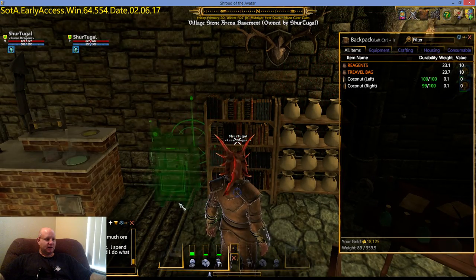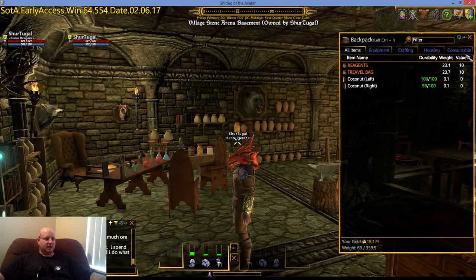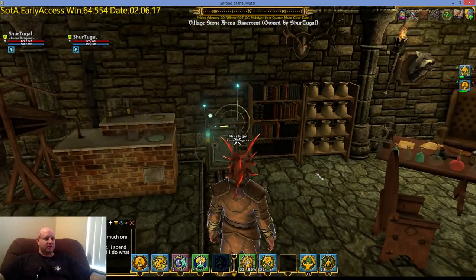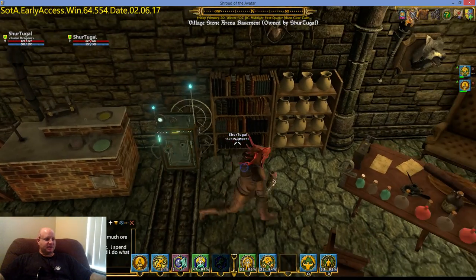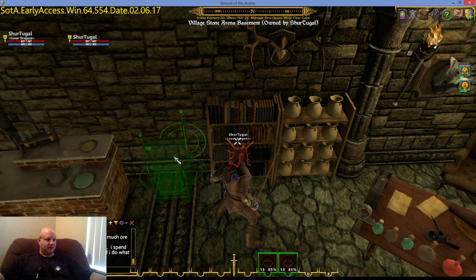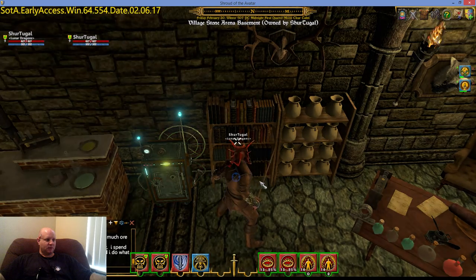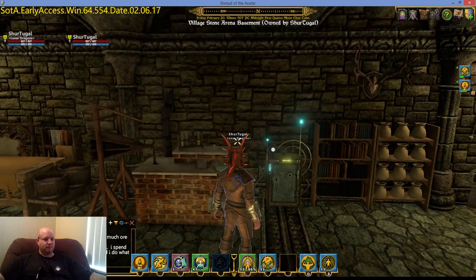I am going to set one of these up right here. I am currently in my basement. I have property, which is very important in this game, and this is my basement. I do all my crafting right down here, so it would be beneficial to access goods I have at my bank. I made the mistake of trying to hang it on a wall because I thought it was a wall-hanging device. It's not — it actually sits on your floor.